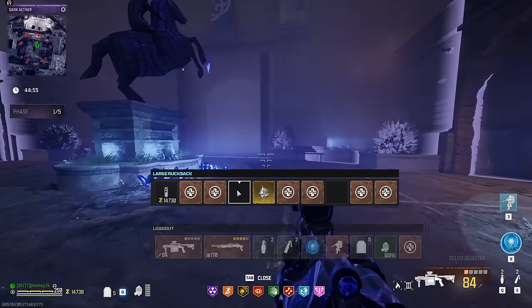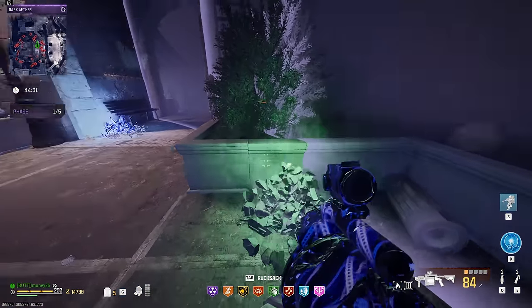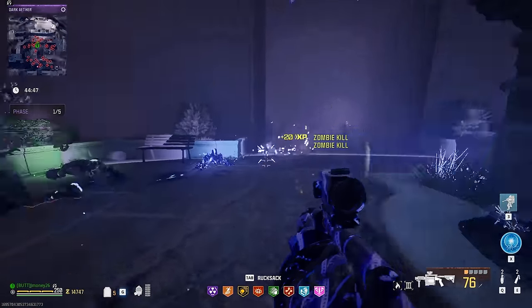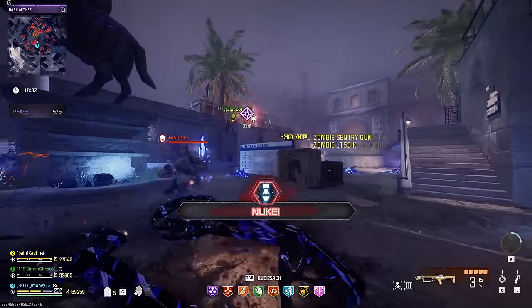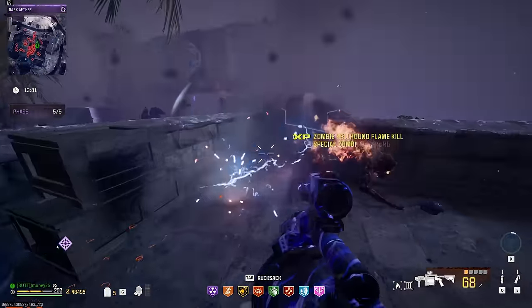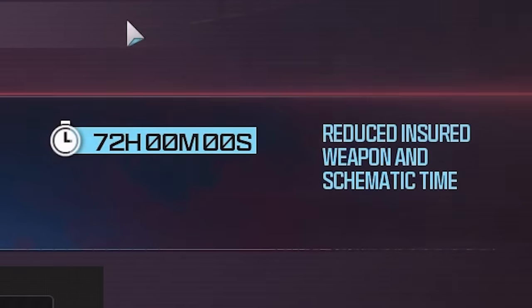Sometime during your game, you might notice that you don't have the Tombstone perk, and that's because there will be a Tombstone down on the ground near where you spawned. In that Tombstone will be the one power-up that you can use in this portal, so I recommend saving it until the final boss actually shows up. This power-up is random, but the two I've seen come out of it are the Nuke and Instakill. If you're able to power through Phase 5 and beat the final boss, you'll be rewarded with the Mark of the Survivor camo and have 72 hours taken off of your schematic cooldown time.